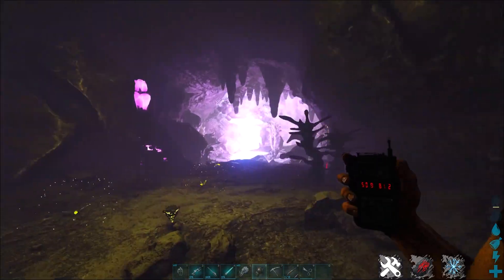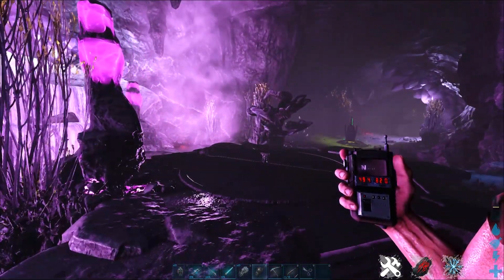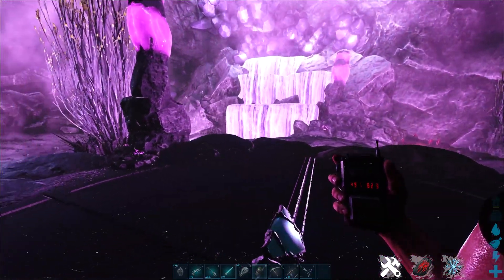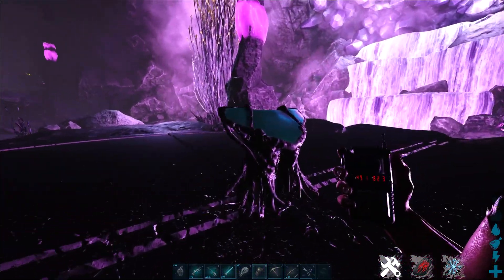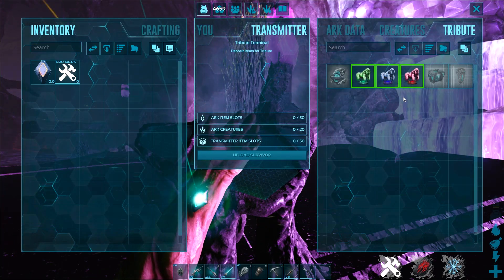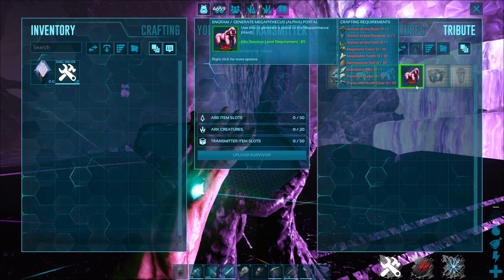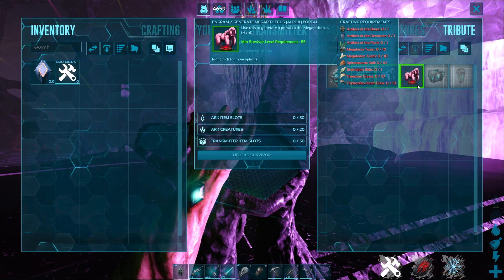If you go either left or right at the back path of this cave, you'll end up by this pink waterfall and a little blue pool. You'll see the terminal is located right over here — this is what you need to start the fight against the Megapithecus in the Ark Fjordur map. As you can see, there are some unique items like relics, your normal artifacts, and also dinosaur pots as in typical boss fights.